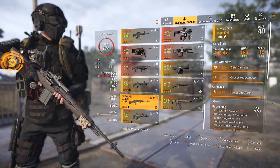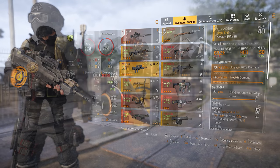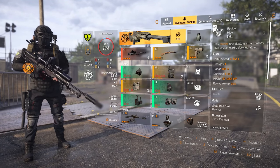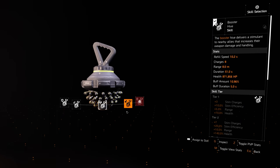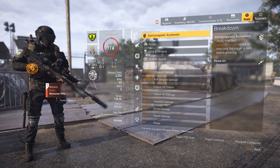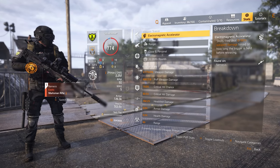For the secondary weapon, you could really run whatever you want — I will usually use my maxed-out Classic M1A or an assault rifle with a high rate of fire. For skills, I will usually use a Fixer Drone and the Revive Hive, though I can also add in the Sniper Turret or the Booster Hive. Your damage output is centered around the weapon and gear you are using and less about the skills equipped. My overall build stats are at 146.8% weapon damage without the 25% Vigilance bonus or any of the amp damage bonuses once Aces or Perfect Headhunter procs.